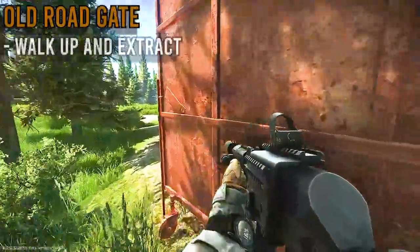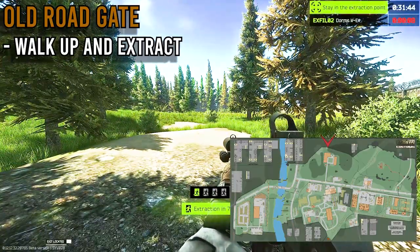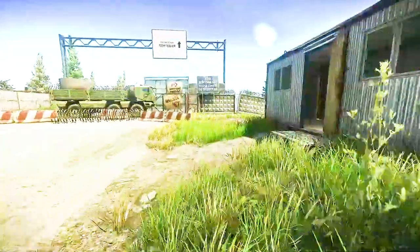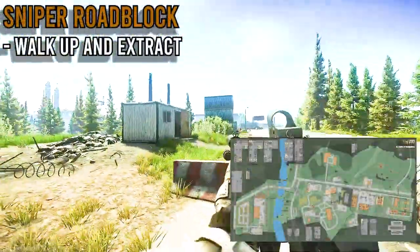Next up is Old Road Gate. You just want to walk up and extract. Do be aware this is also a PMC extract, however theirs works a little differently, so you just have to walk up and extract. Next up is Sniper Roadblock — again, just walk up and extract. You can crouch behind these little guardrail things for cover.